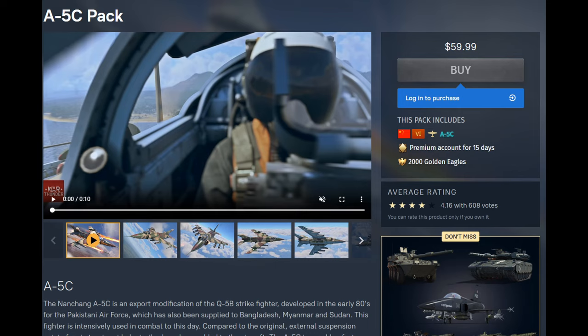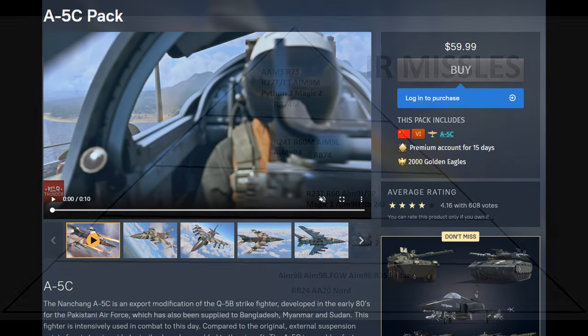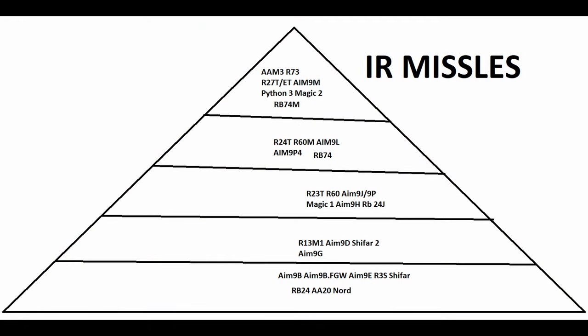I recommend both these planes on sale especially. Quick edit: the A5C actually has really good energy management — so still a great plane. I made a graphic on Microsoft Paint showing how IR missiles rank amongst each other, like a pyramid. You can use this for future reference to know which missiles are better and which are worse. I don't have a radar missile chart unfortunately — I'm not that well versed on those.